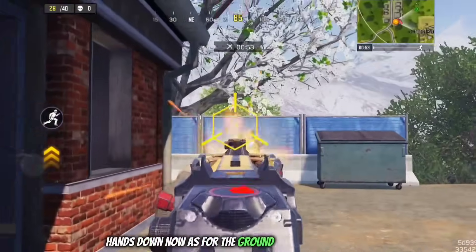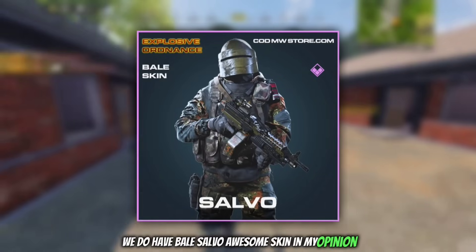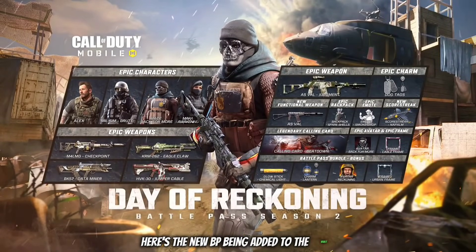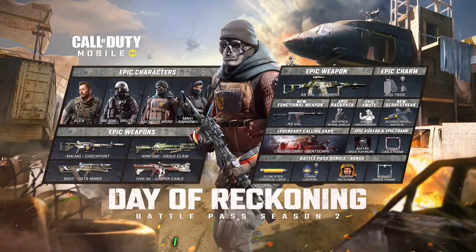As for the Ground War subscription, we have Bail Salvo — an awesome skin in my opinion — as well as the Kilo Vault Action Jaded and the Backpack Jaded. There's also a new BP being added to the vault, which is the Day of Reckoning Battle Pass, for the second time I believe.